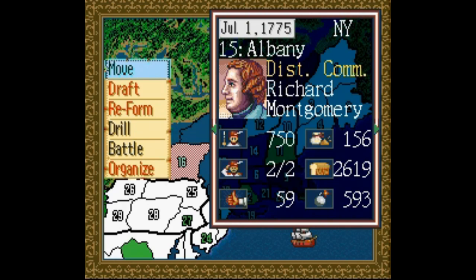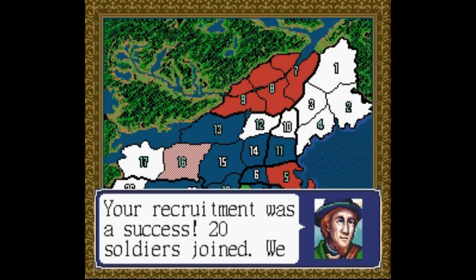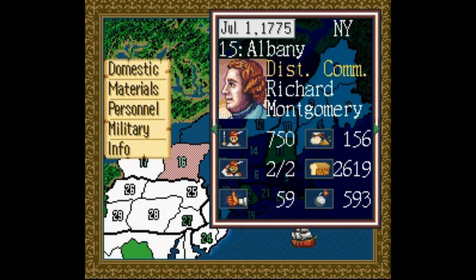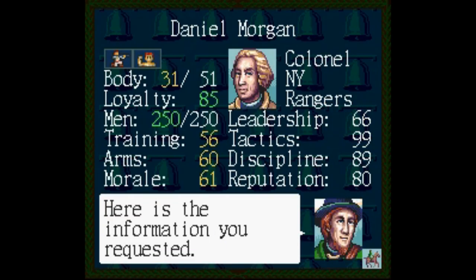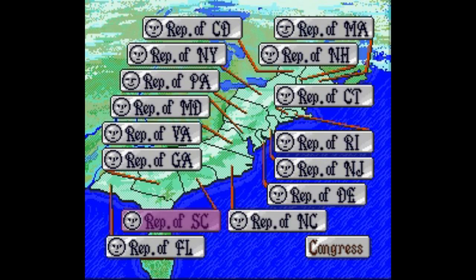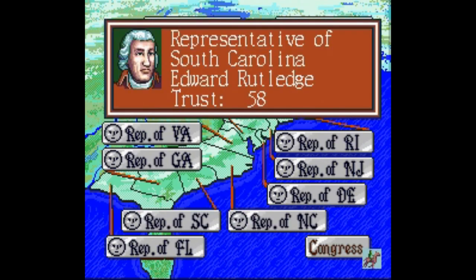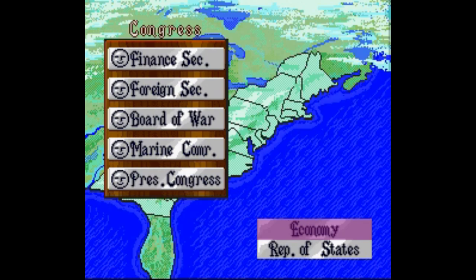Military is where the meat of this game happens. You can draft soldiers and train them, move your regiment to another district, or wage an attack against an adjacent enemy. Rounding out the district screen is the ever-popular info menu. Here you can spy on the enemy, or look in-depth at the stats of your officer, district, state, or governmental body — either the Continental Congress or House of Commons. The latter is important, since these guys control your purse strings and can gather more help for you if you have sufficient support amongst the representatives.